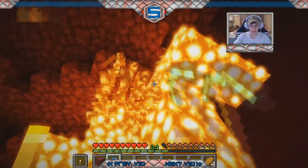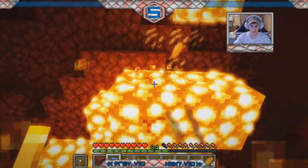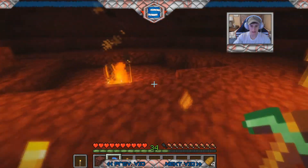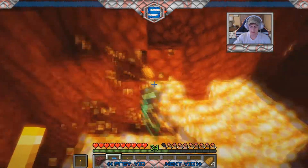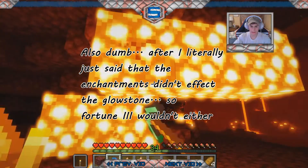Ran a little short on glowstone so picking some of that up right now in the nether. And you know what's really interesting that I just noticed? The efficiency enchantment — I'm pretty sure anyways — it doesn't speed up the mining of glowstone. That's kind of crazy. Anybody know what the reason for that is? I should really be using my Fortune 3 pickaxe.